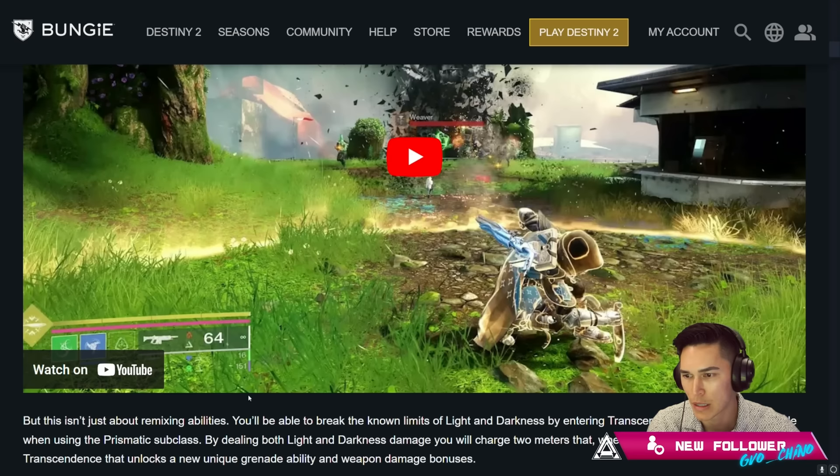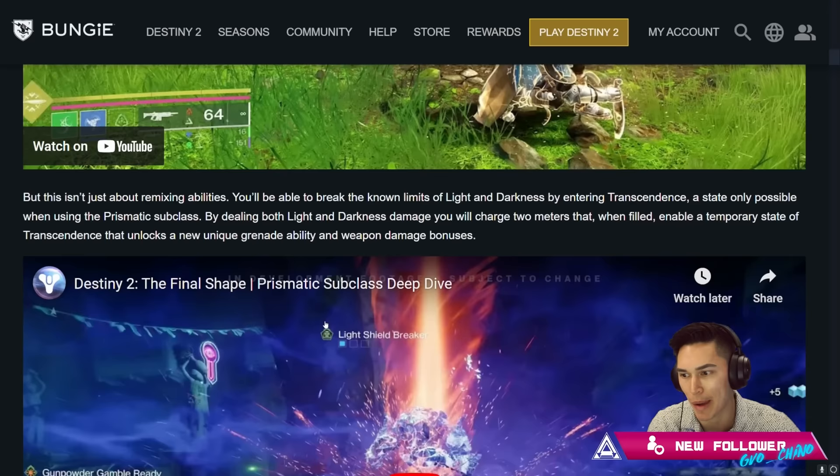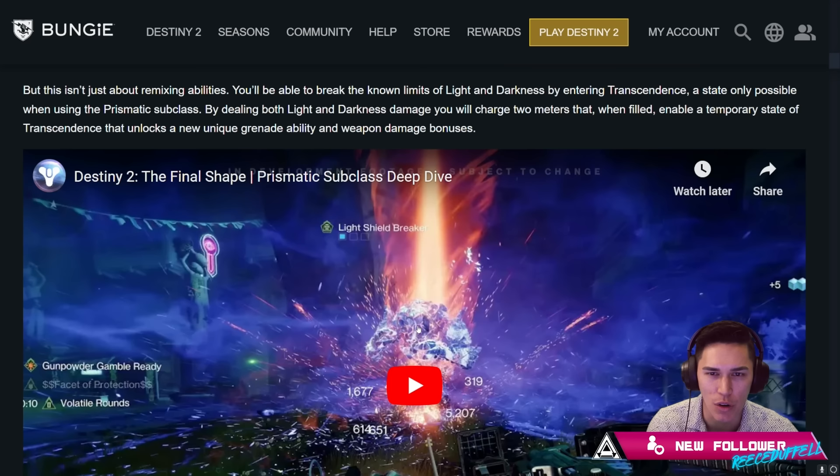You can actually see the pictures right here guys, it was nuts. But this isn't just about remixing abilities. You'll be able to break the known limits of Light and Darkness by entering Transcendence, a state only possible when using the Prismatic Subclass. By dealing both Light and Darkness damage, you will charge two meters that, when filled, enable a temporary state of transcendence that unlocks a new unique grenade ability and weapon damage bonuses.